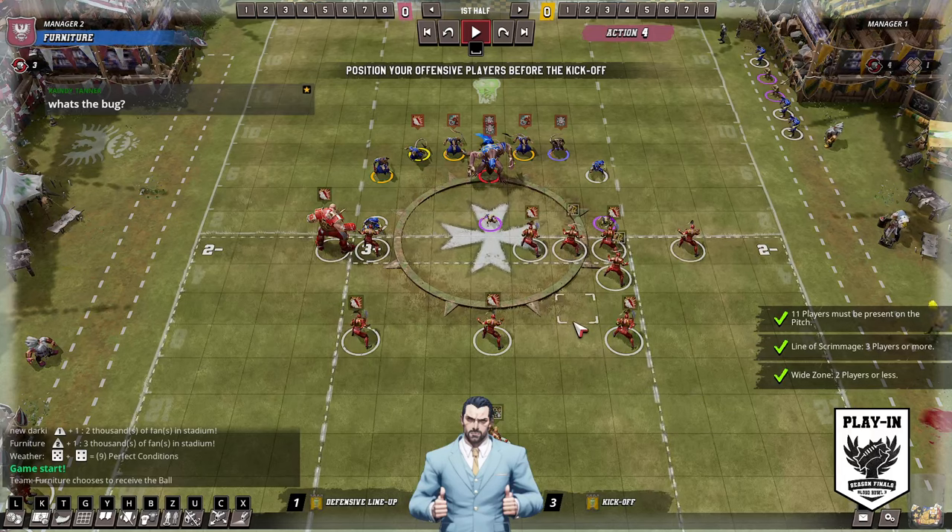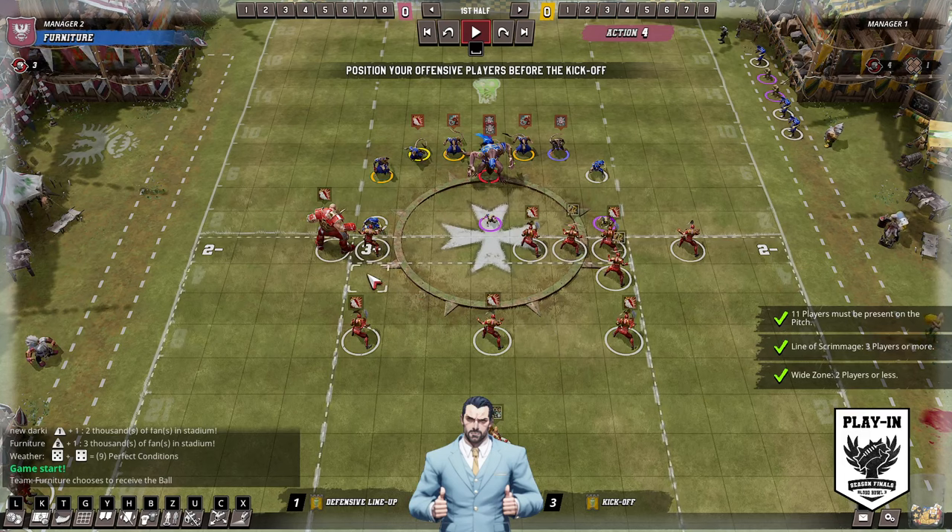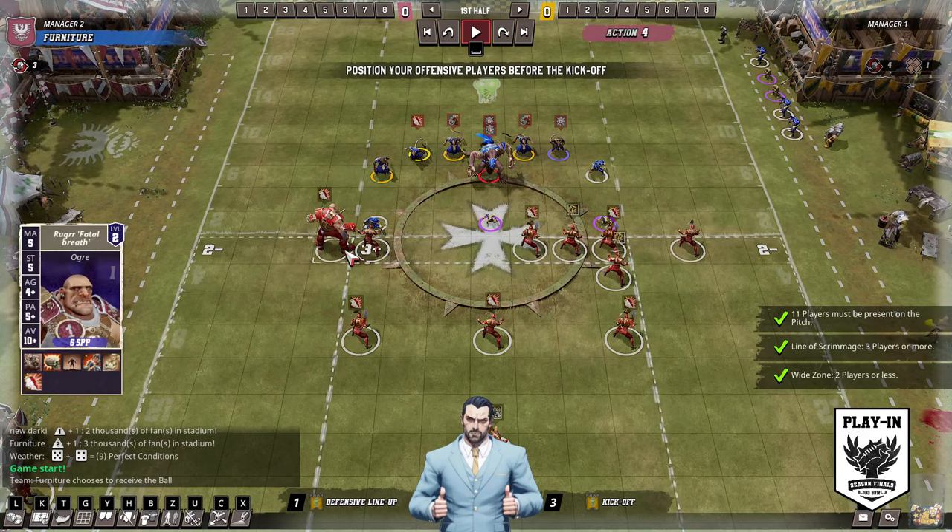Hello everybody, welcome to round 3 match of the play-ins. We've got Crucifer in red despite showing blue in the top left here. Crucifer is in red with Imperial Nobility.